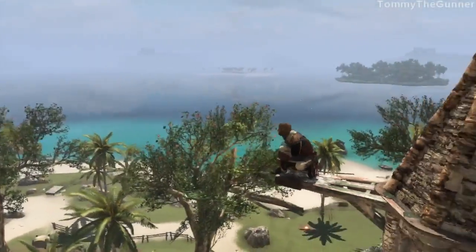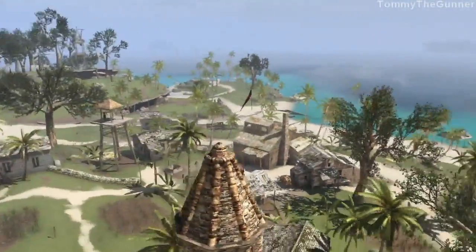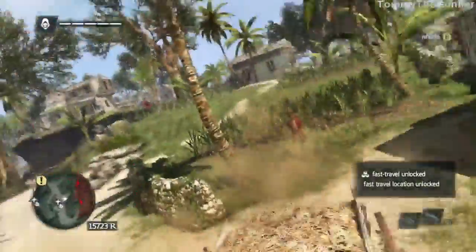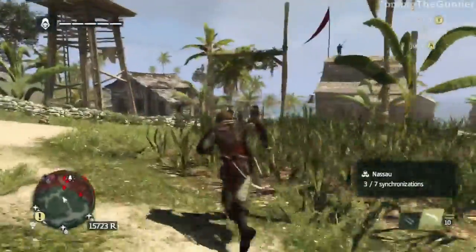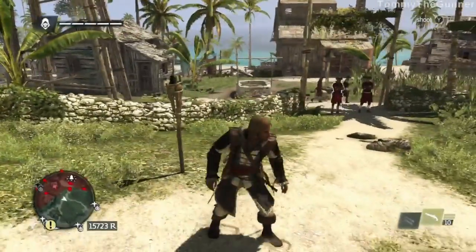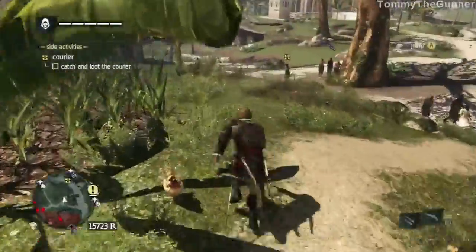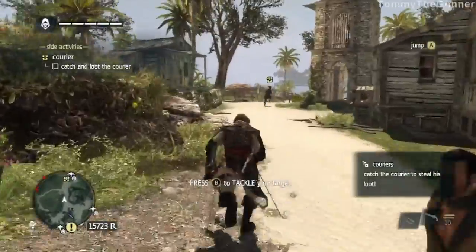I think there were like eight or nine sync points in this island — was there? Seven sync points, okay. Oh, a bell ringer! There's a lot of guys around there, don't know if I really want to chance it. This guy's fast — come back! Don't run into that camp, Jesus!